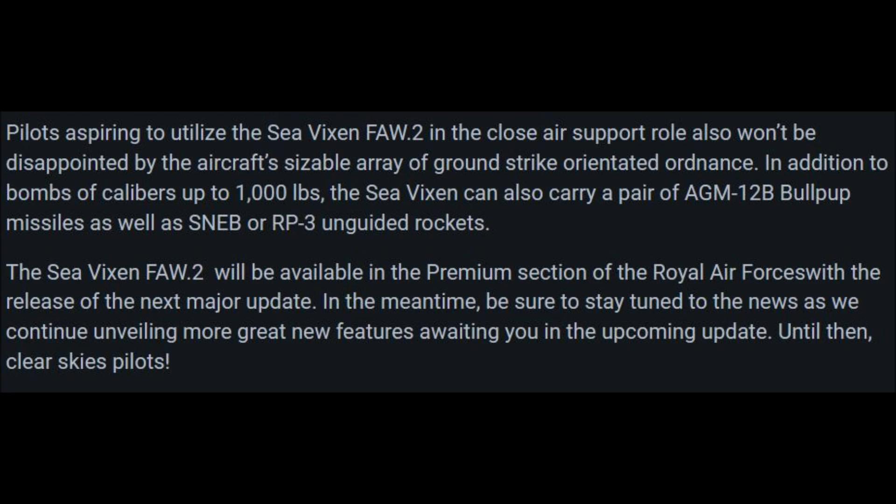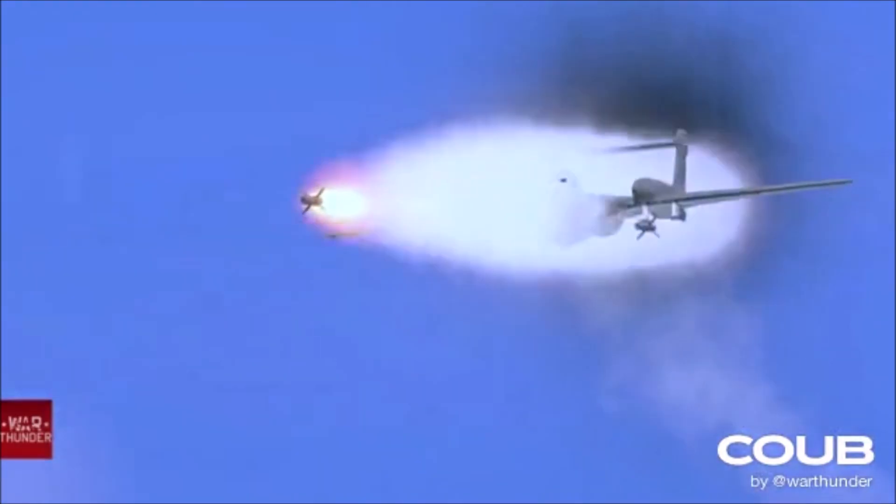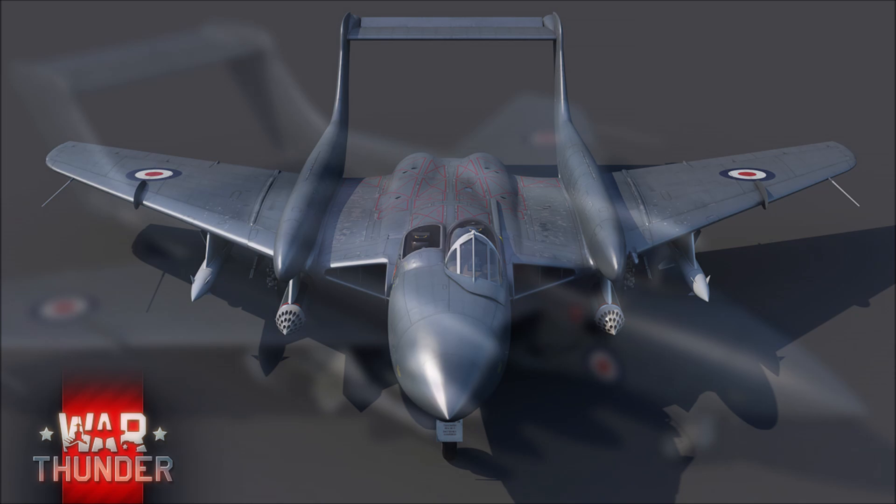You'd think it's more of a fighter, but it also doesn't have afterburners. It'll probably be sitting around 9.0 BR, so it'll be one of the slower accelerating planes around that BR just because it doesn't have afterburners, nor is it as clean a profile as, say, the F-86 Sabre or a MiG-17. This will be a very interesting plane to add to game, and I think the FAW-1 will be the regular tech tree variant, likely sitting at 0.3 or 0.4 BR lower than the FAW-2, depending on where the FAW-2 ends up.